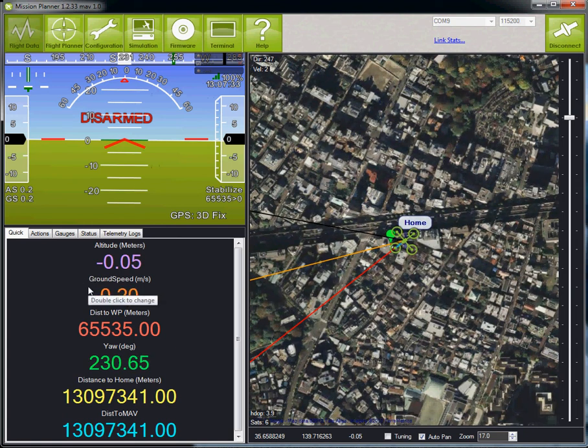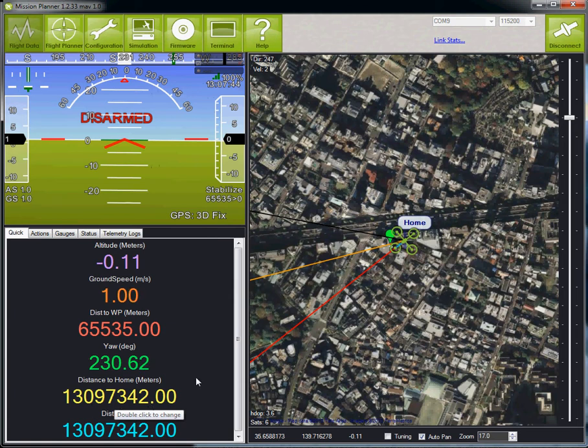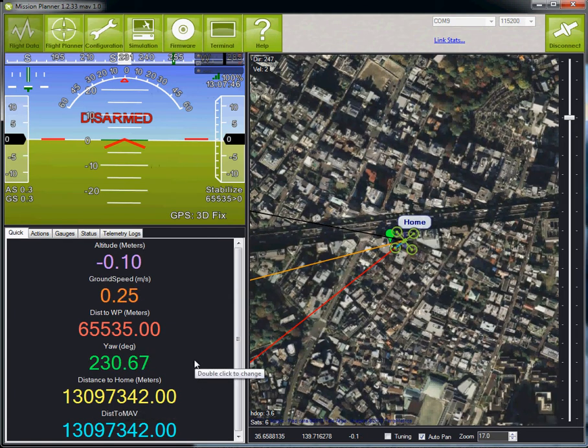Some people have noticed that sometimes in the Mission Planner's quick screen, there are some very large numbers displayed. For example, here we're seeing a distance to waypoint of 65,000 and a distance to home of about 13 million. I just want to explain what's going on here.